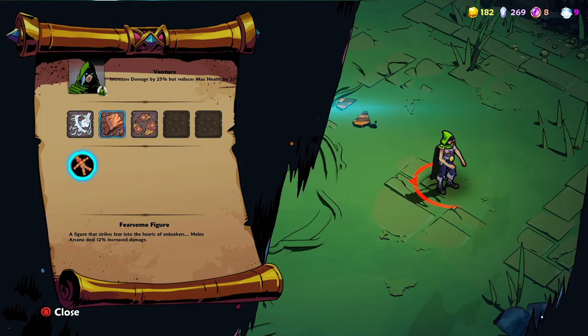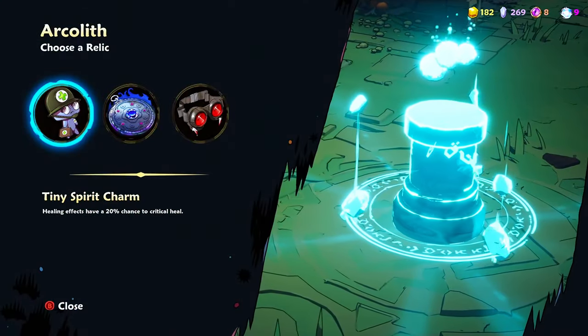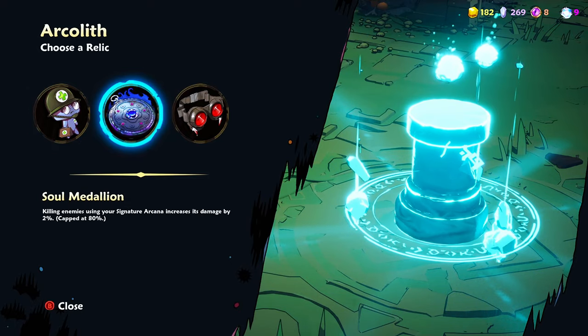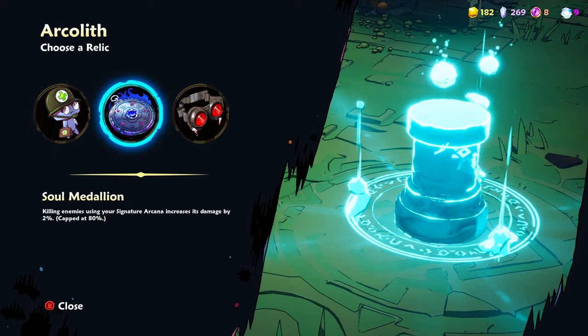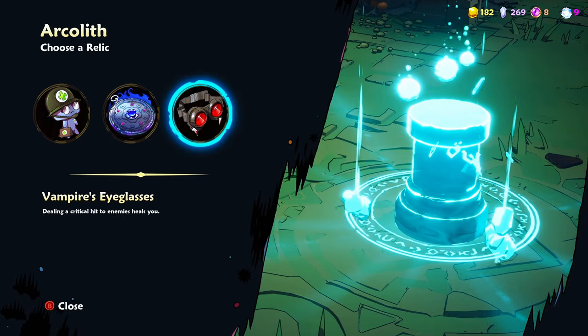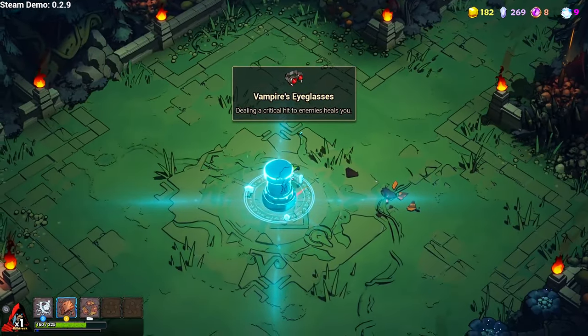We have the puppet figure here which basically means my melee attacks have increased damage, which is beautiful. We don't need to crit heal. Killing enemies using your signature increases its damage. That's actually not too bad. We go with the crit.